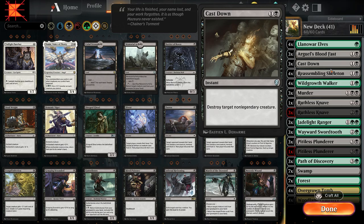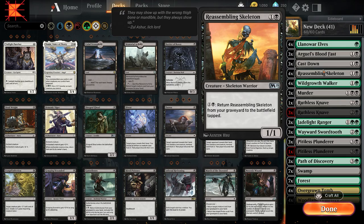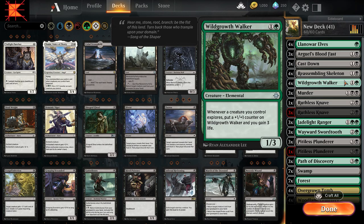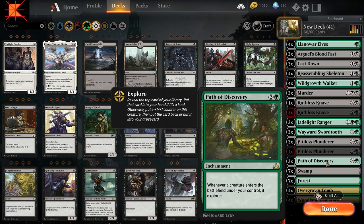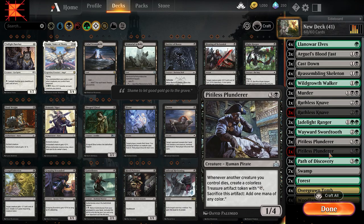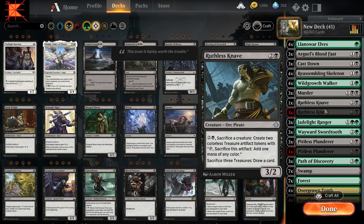Now, I do not have a sideboard for this deck yet — this is the whole deck right now. The combo is Path of Discovery with Wild Growth Walker. Any creature that comes into play will grant it an additional 1/1 counter and you gain three life with the Explorer. That stacks, of course. Then we have our Pitiless Plunderer in play and our Ruthless Knave in play. Unfortunately, it's a five-card combo, so it's a little bit rough.